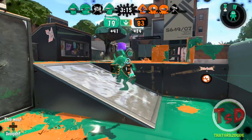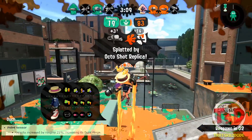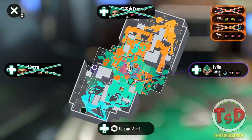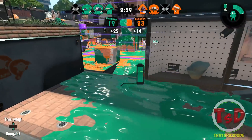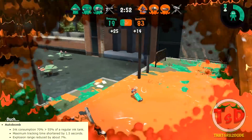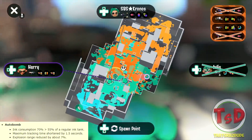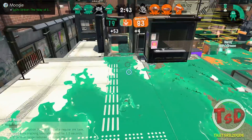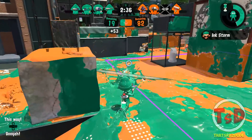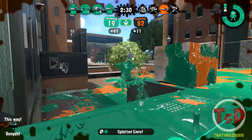Now for the two sub weapon buffs. Point Sensors now have 21% more range — really nice, you can throw them a bit further and get a better idea of where people might be. For the Autobomb, it's kind of a buff and a nerf: ink consumption has changed from 70% to 55%, so you can throw more autobombs faster. However, autobombs follow targets 1.5 seconds less than before, and the explosion radius has been reduced by 7%.